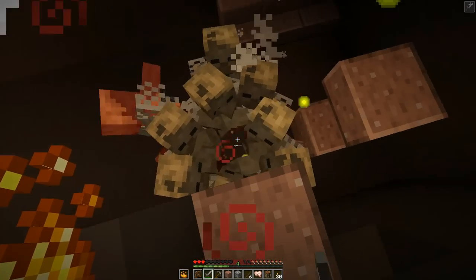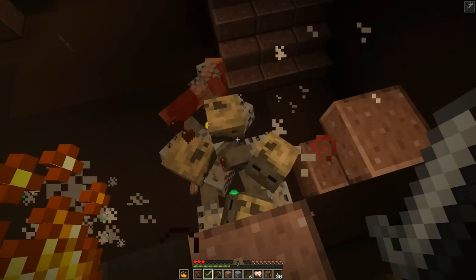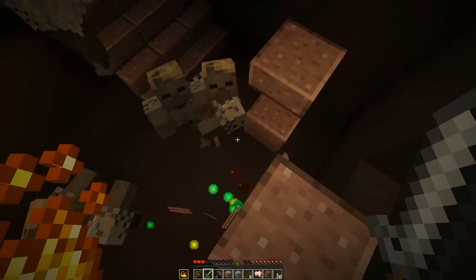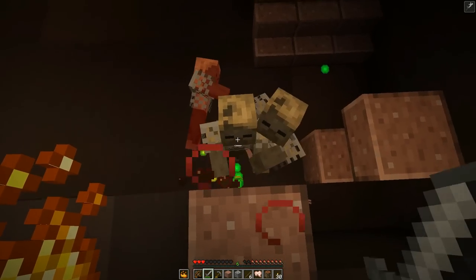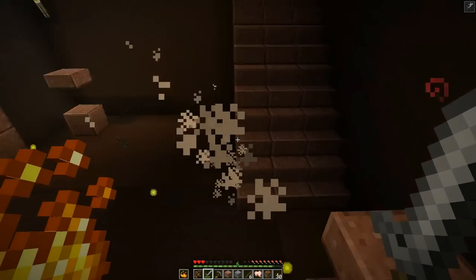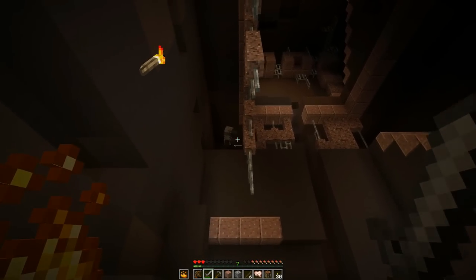They seem to have gotten rid of the sweeping edge. The strength forward does seem to be really, really helpful — it allows us to one-shot the zombies. It's very, very resource deprived. Oh, a coal block — interesting. Come here, guy.